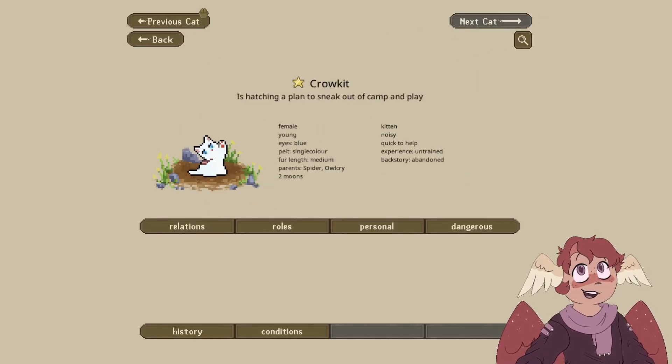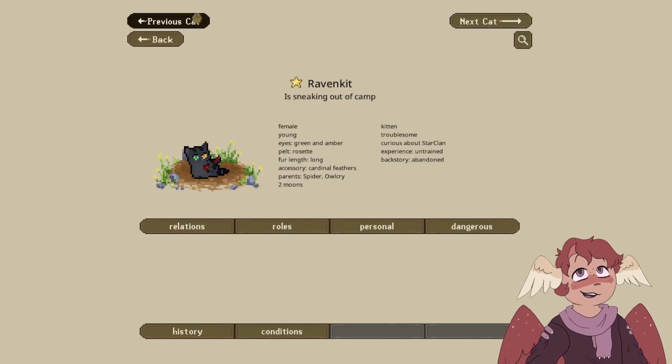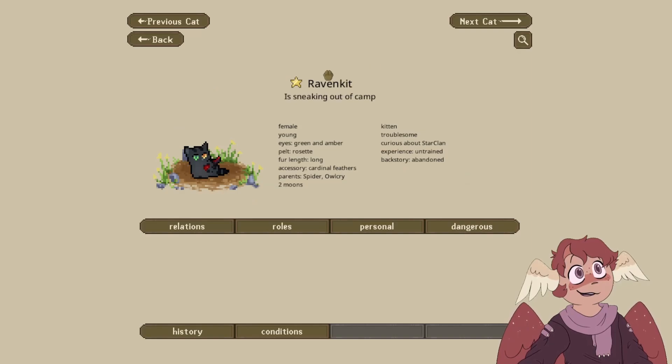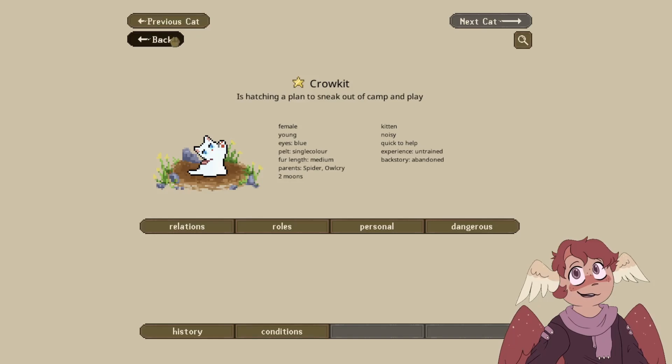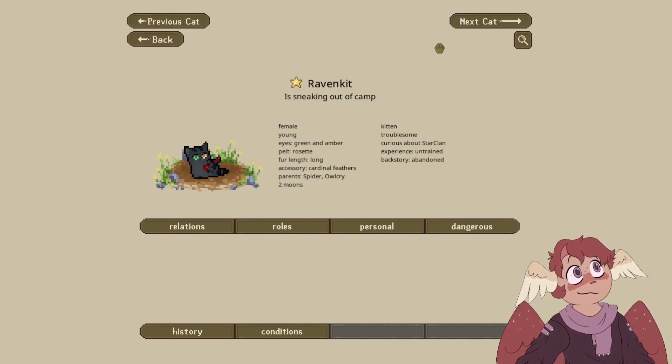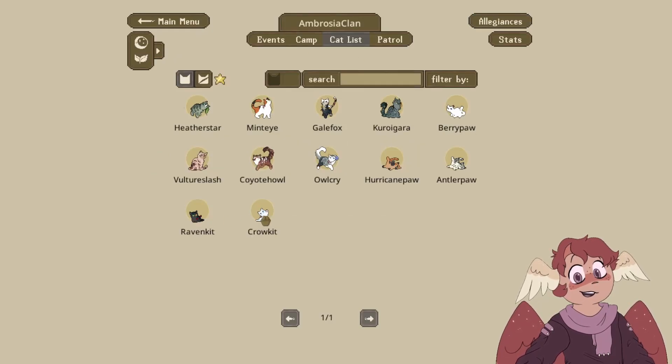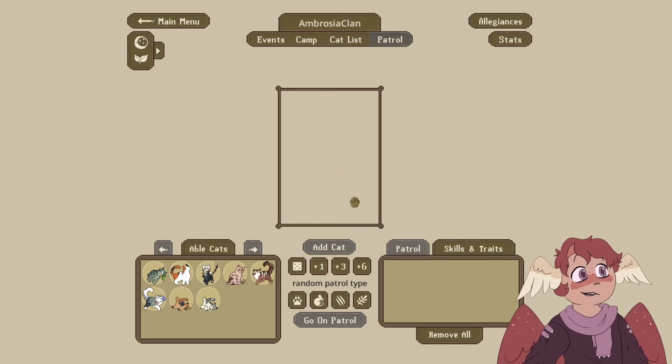I really enjoy how Ravenkit and Crowkit look nothing alike. Whenever I have cats that are both in the clan that meet together, I'm going to be a little bit more choosy on how the kits will look, because I want them to actually look like they came from the parent. But since these guys have some mystery parent plus whoever Spider is, I like to imagine Ravenkit and Crowkit are like yin and yang — both animal names, basically bird names. That's what they remind me of — I just enjoy how different they both look from each other.